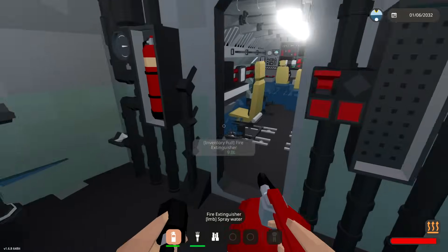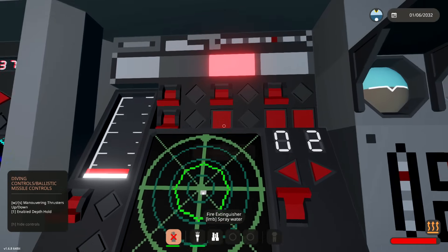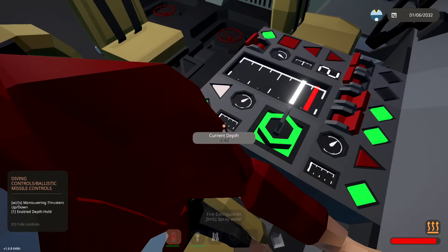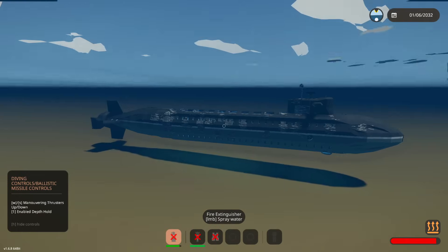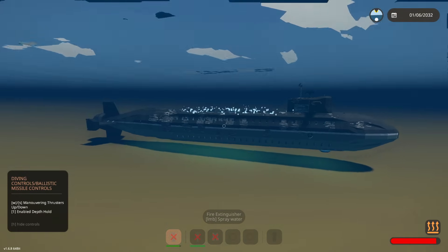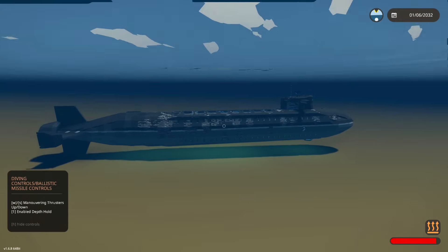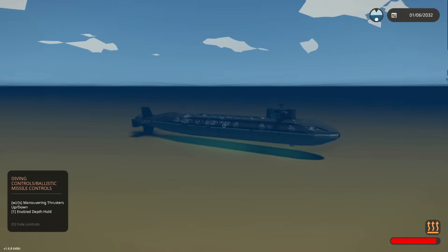We need to dive and I don't know how to do it. The seat is the diving seat but I don't know how you go down - that's a big problem. Current depth - all right there we go, we are under the water, that gives us a little bit of safety. However... we've been destroyed already. This is ridiculous.